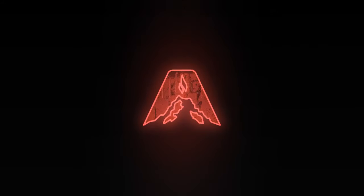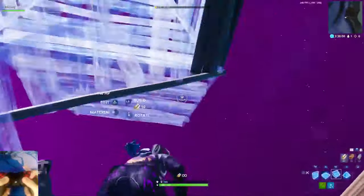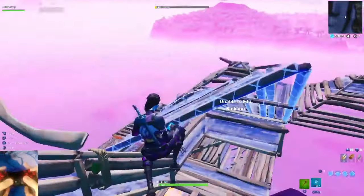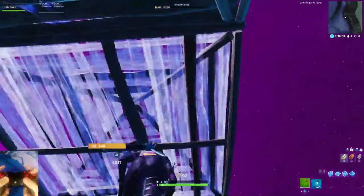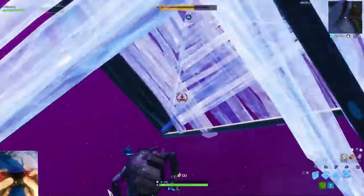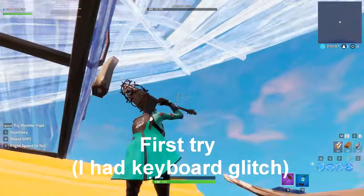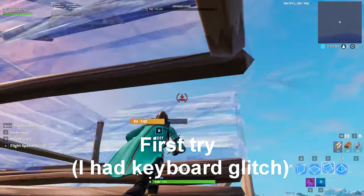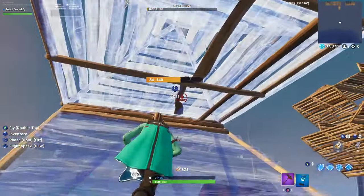Hey guys, today we're gonna be looking at face ways retakes and trying to recreate them. I'm about week three on controller so I'm not gonna be that good. The first one here, as you can see, he puts two ramps above him, puts the cone in the floor, edits through both of them, then connects a ramp, floor, and then another ramp, and does the exact same thing the other direction, then keeps switching off. This was probably the hardest one because getting all those buttons right kind of messed me up, but I definitely got the hang of it towards the end. Make sure you watch the end of the video because after all of the retakes I have a montage of me using them all in actual 1v1s. Hope you guys enjoy and if you do make sure to leave a like.